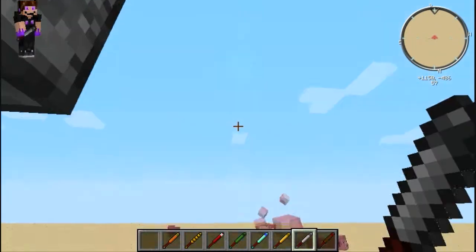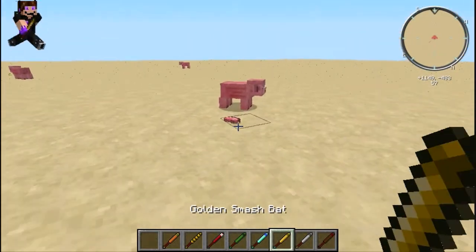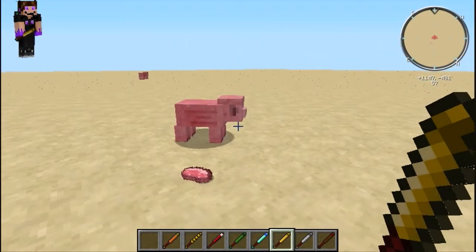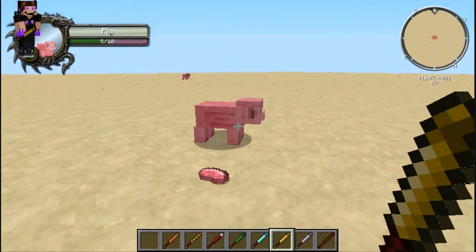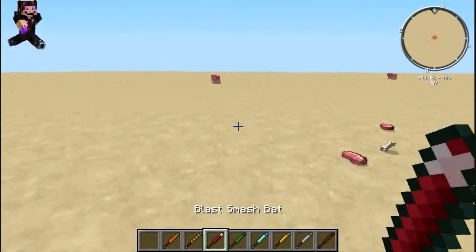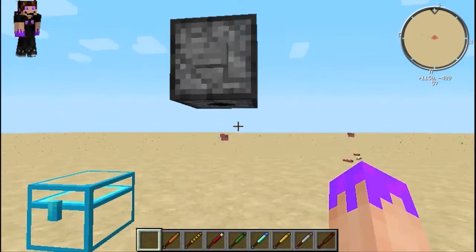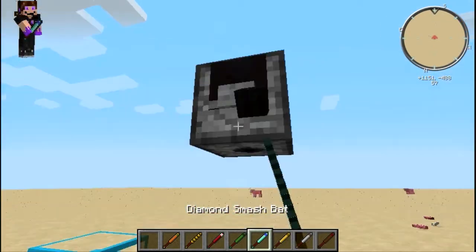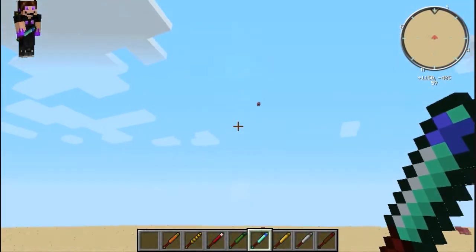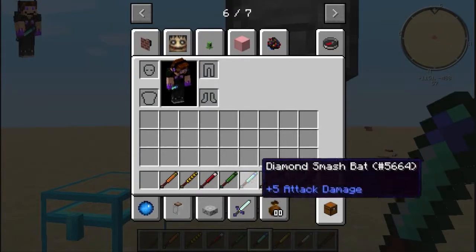The golden one is different from the other three because instead of launching at an angle it just goes straight up — absolutely freaking insanity! Did you kill him or did the fall? Now we know. The diamond one does an incredible arc and just drops them and kills them.